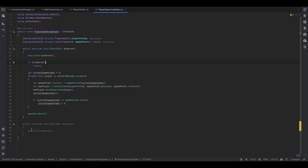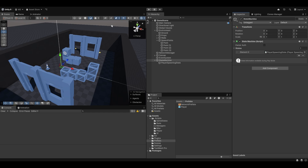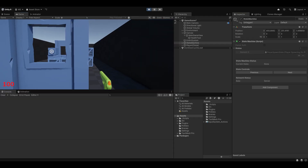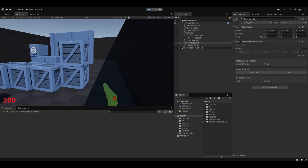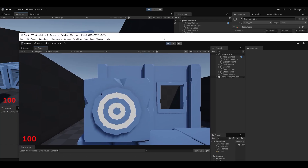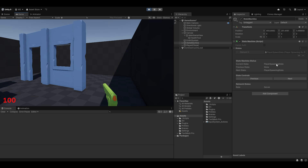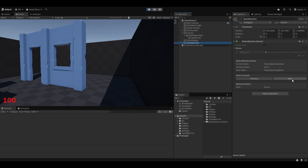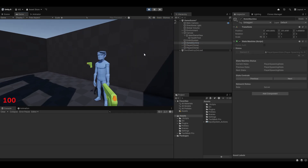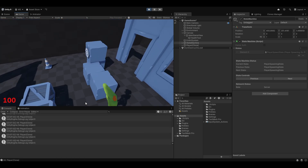If I hit play we'll enter the state and go next — though obviously we don't have a next state yet. If I comment out machine.next the spawning should still work. As you can see, when I hit start we immediately get our player and can move around and shoot. When a client joins you'll notice they didn't spawn even though they're in the session, because the state has already run. To test it properly we can manually despawn the player and hit next to enter the state again — now both players are here, can shoot, and everything works as normal.